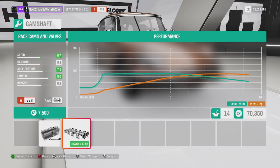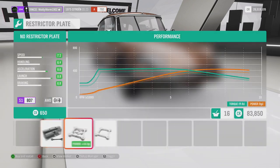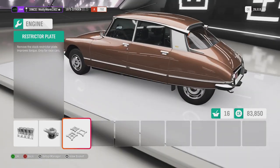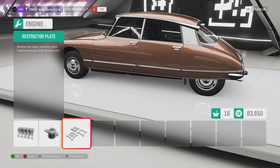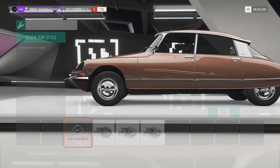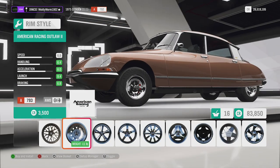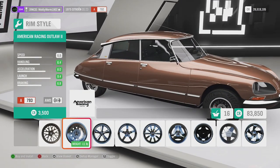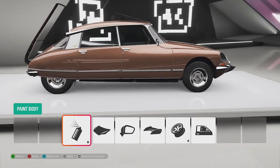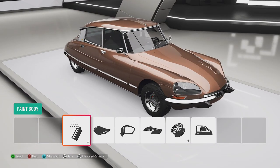I want to keep this thing A class for now, so that puts us right at the top of A class - we might come back and do a full nuts build later. I'm also going to change the wheels since I'm not a huge fan of the current ones. After going through the options, I found some wheels I quite like, and now we'll have a look at the paint options.